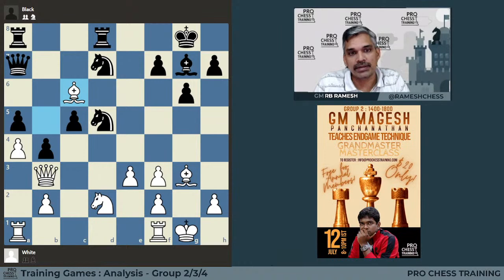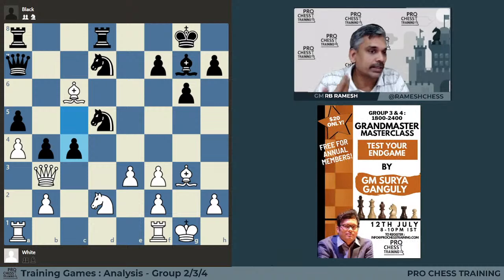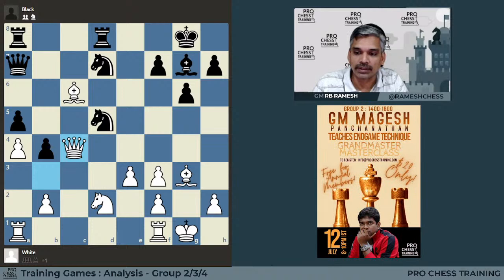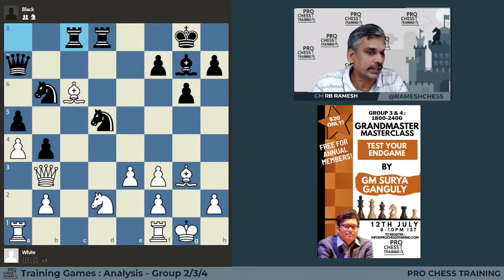But Gashimov — unfortunately he is no longer with us — played c4, a fantastic resource. Again, in difficult situations, strong players keep finding resources. Now the queen is under attack. The c4 pawn can be captured in two ways: with the queen or with the knight. If you capture with the queen, you can attack the queen with the knight and the rook will also be saved. So you can simply play knight d6, attacking the queen. And if you move the queen to protect the b2 pawn, he can just move the rook away, and again he gets good counter-attack.